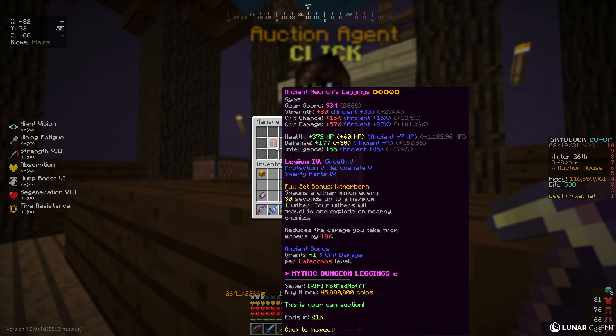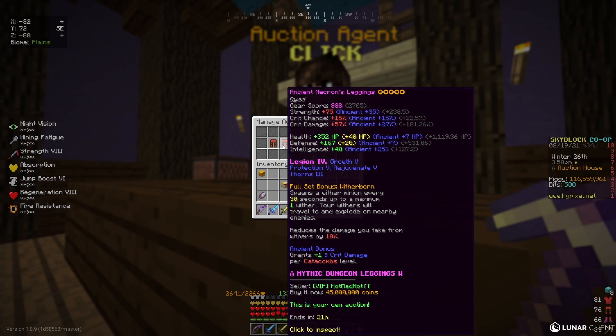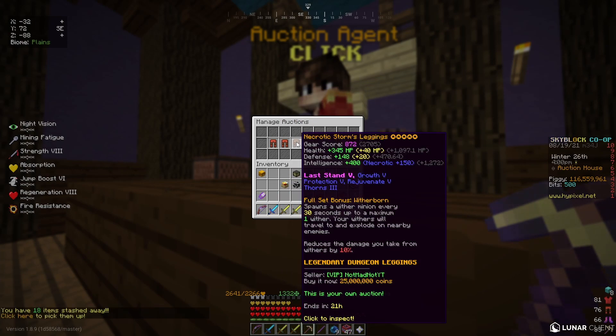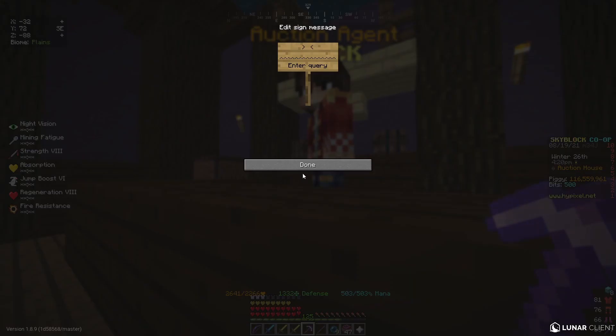As of right now, I'm flipping these two as you can see. I probably made roughly five mil off of each of these, so that's 10 mil. I also have this one which I made a mistake on — I thought it was Necron when it didn't sell the first time, so I need to repost it for cheaper. I'll probably make five mil profit off of this as well. You can also do weapons — I do Juju as well, which makes me quite a bit of money and it's less risky because Juju sells pretty quickly.